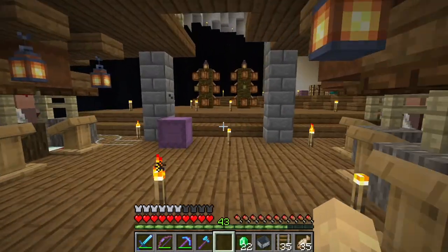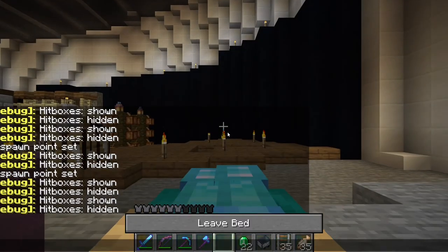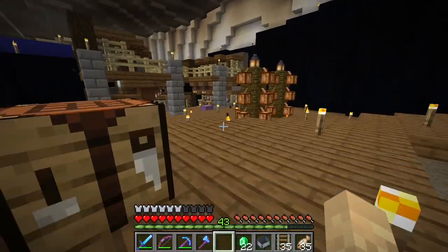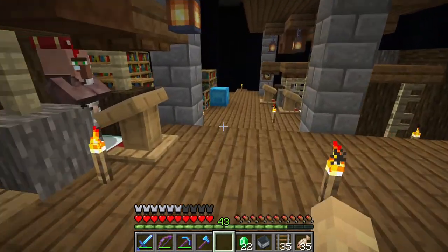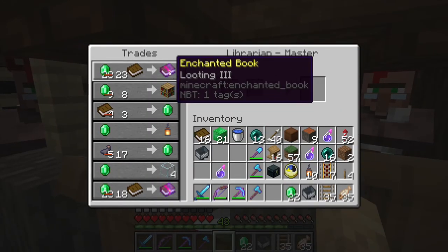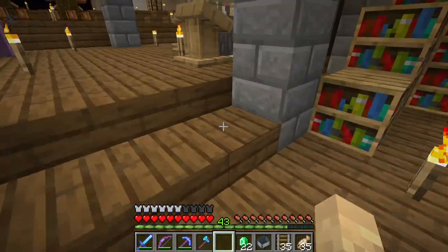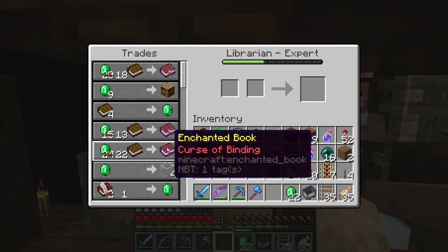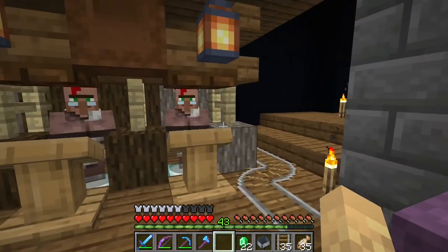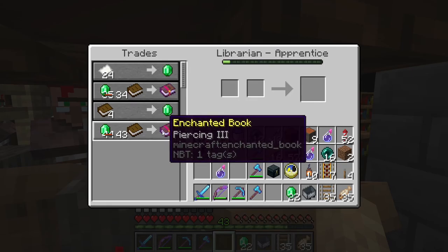The bottom half of the villager trading hall is complete. I just saw from my clock on the wall that it is nighttime, and of course I'm running my zero-tick farms, so I apologize for the noise — because they are going to break in the next major update, so I'm going to make good use of them now. What we have here: we have our mending villager, looting, fire protection (which I'm not officially counting), infinity for our bow, and sweeping edge.